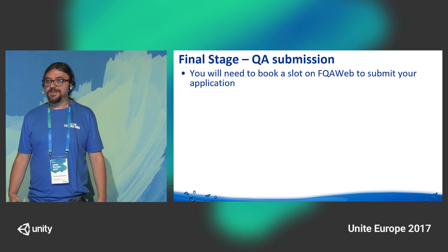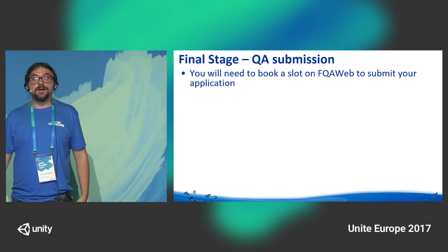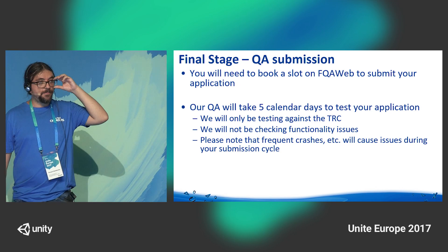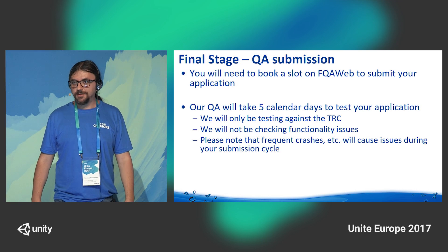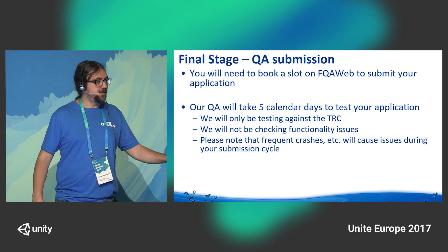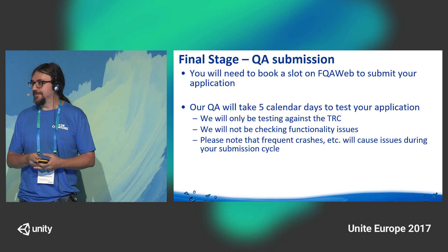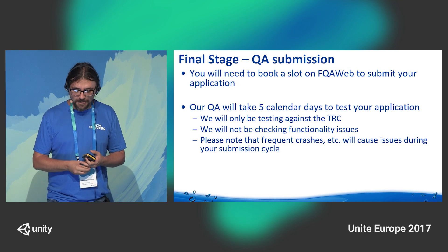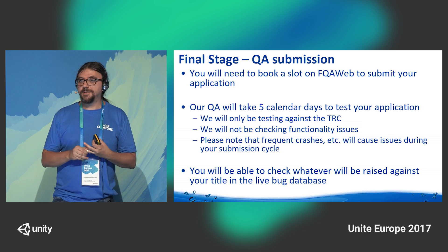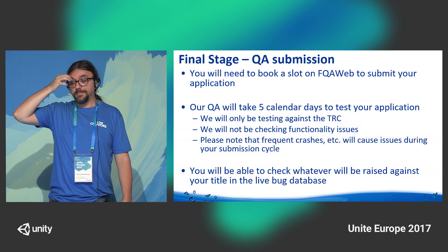When you are super ready to submit, book a slot on FQA web, which is connected to our TPR portal. QA will know that on that day they will start testing your game. Our QA will take five calendar days to test your application — they work pretty much every day, including Saturday and Sunday. We will only be testing against the TRC; we will not be testing functionality issues. You will also be able to check whatever we report in the live bug database in real time.